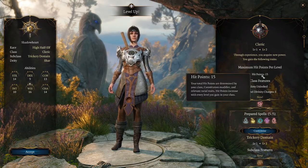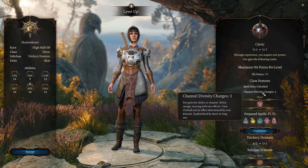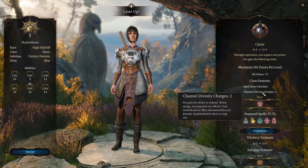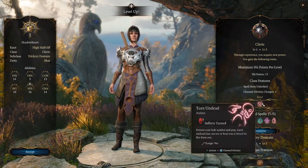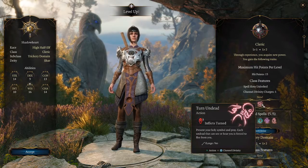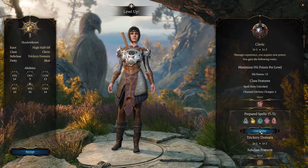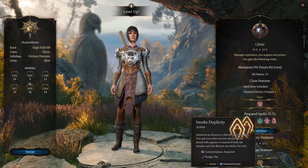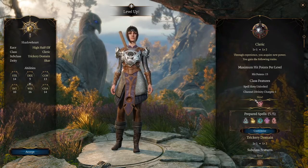We've got a few more hit points. We've got a spell slot unlocked. We've got the ability to channel divine energy starting with two effects: turn undead, and an effect determined by subclass. Turn undead lets you present your holy symbol and prey — each undead that can hear you is affected. This sounds pretty interesting. We also got invoke duplicity — look at that, that is very cool. So let's go ahead and customize.